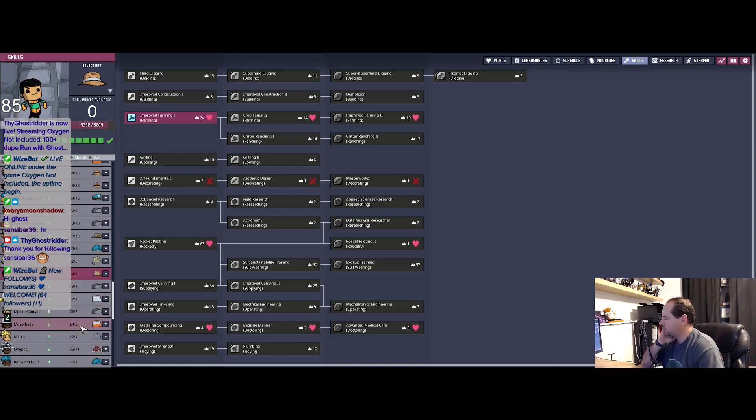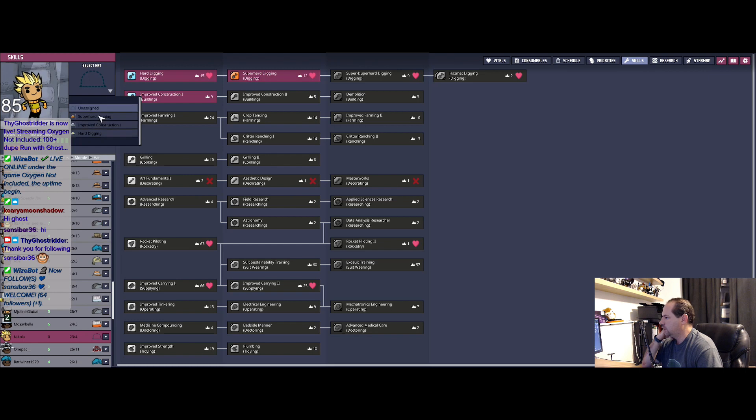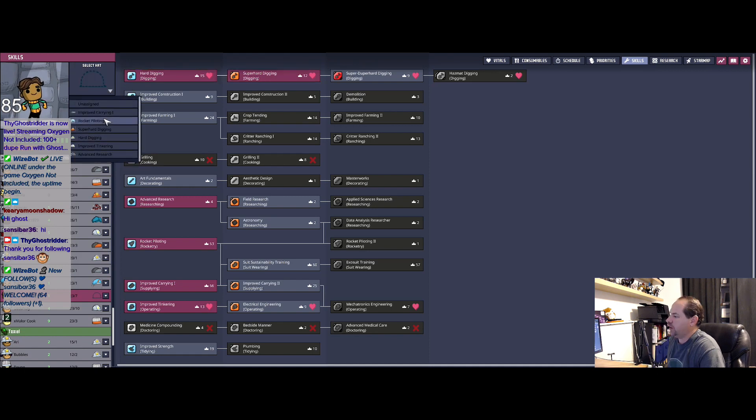Who else is missing that? Nicola. I want you — actually, you like digging so we'll have that as your hat. Why have you not had a hat? You've been around forever. Let's see here — we're on B, electrical engineering.